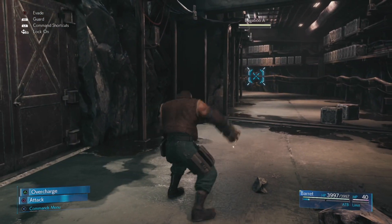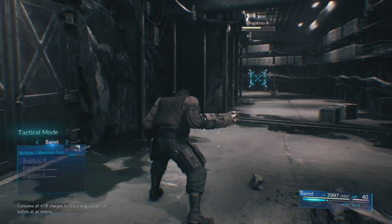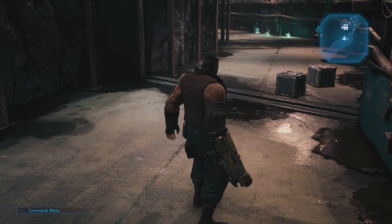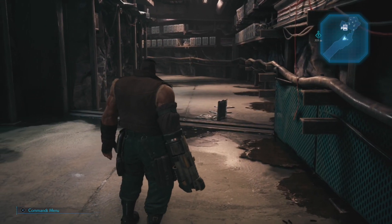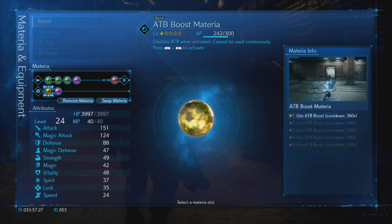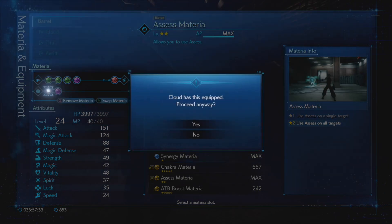A Bugaboo encounter! I'm going to want to swap in an Assess Materia since I'm in this secret facility area. I'll replace ATB Boost with Assess so I can assess enemies like bugaboos.